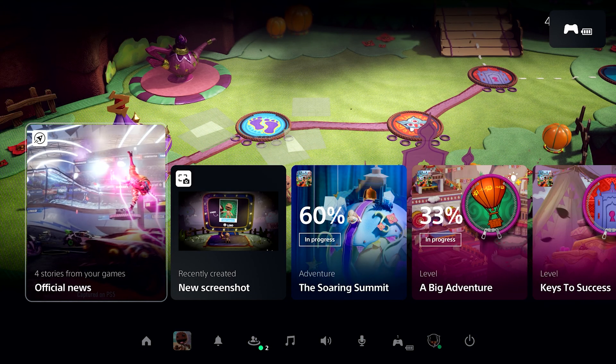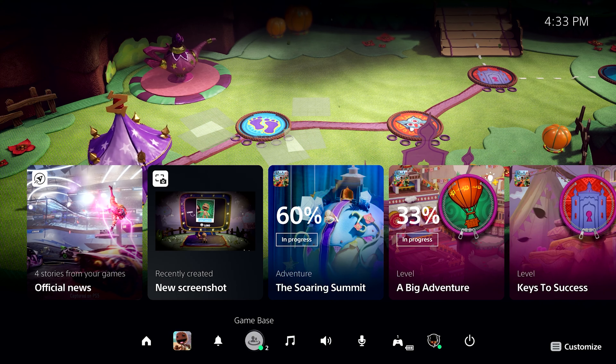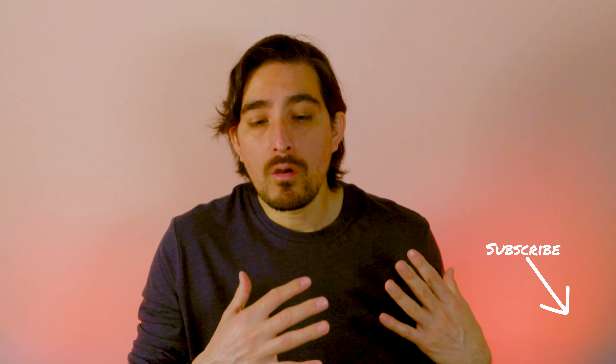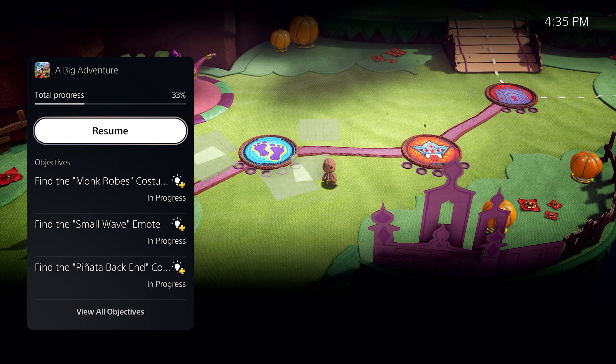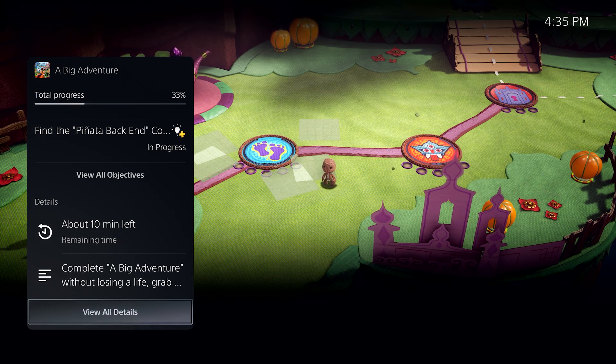The first thing they showed was the control center, which you can bring up by pressing the home button. It shows pretty much everything you have available to do on the system. The cool feature is that it doesn't take you out of the game — it's just a layout that comes up over whatever game you're playing. In this case it was showing Sackboy: A Big Adventure. You can look at your most recent screenshots, news, and obviously resume your game. There will also be cards showing what percentage you are through the game. On Sackboy, they showed that there was 33% left to play, so you could jump to a portion and continue from where you left off instead of replaying the whole game.